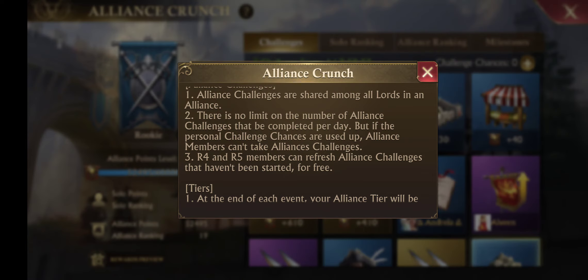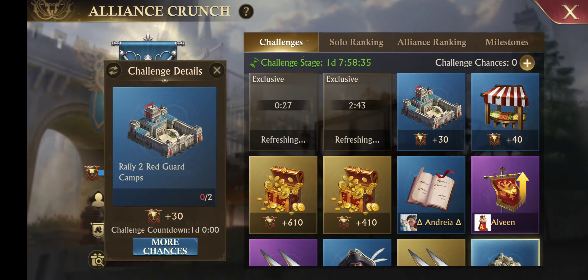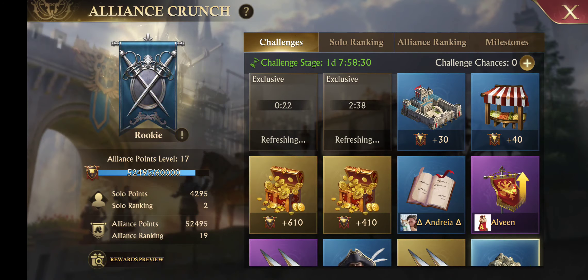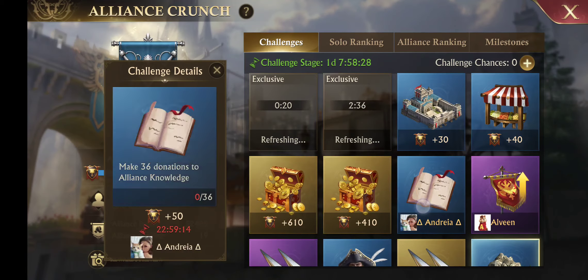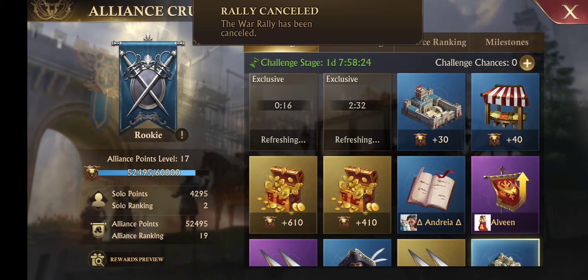Generally all of these challenges are shared with your Alliance except for those top two exclusive ones — you share all the other tiles first come first serve. R4 and R5 can refresh these other challenges off to the side. So if you're not R4 or R5 of your Alliance and you click these, you won't have that option to refresh them in the corner. Only R4 and R5 can refresh these common tiles, but the exclusive ones right here are all yours.